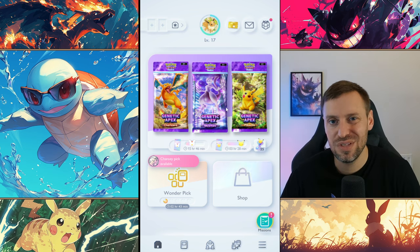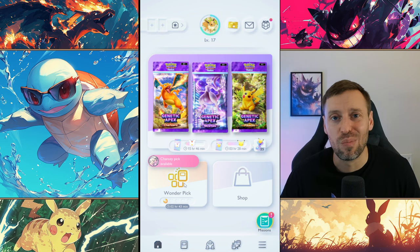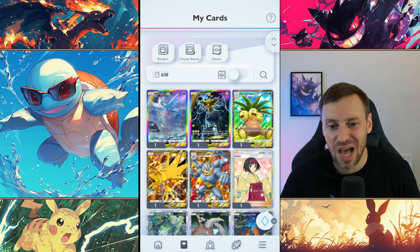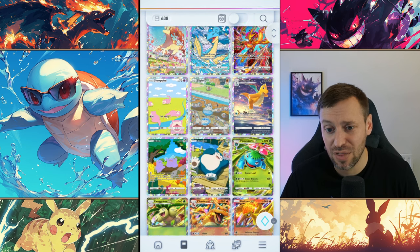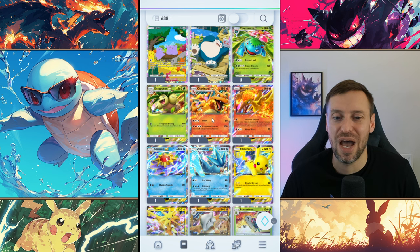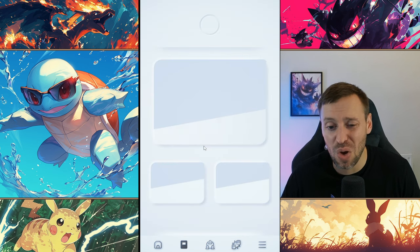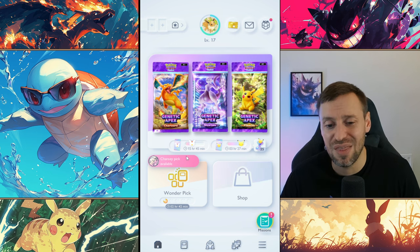What is up guys, it's the real deal, welcome to the channel. Today we're going to be looking at the Wonder Pick — it is low-key broken and you can get so much good stuff from it. Let's have a look at my Pokémon decks and I'll show you all the awesome cards I managed to pick up from Wonder Pick: Articuno, Zapdos, Erica, Bulbasaur, Alakazam, Dragonite, and Charizard. I pulled like back-to-back 20 packs and couldn't get Charizard, then I got Charizard from a Wonder Pick. It is so underrated and definitely something you should be doing every single day.